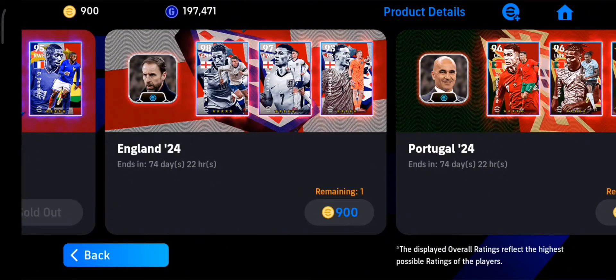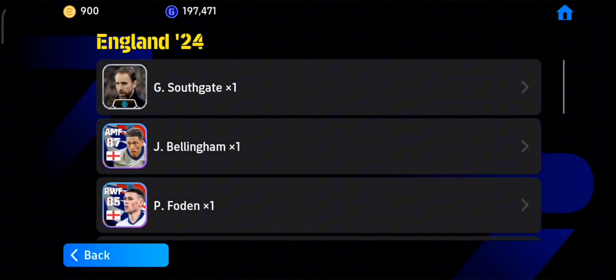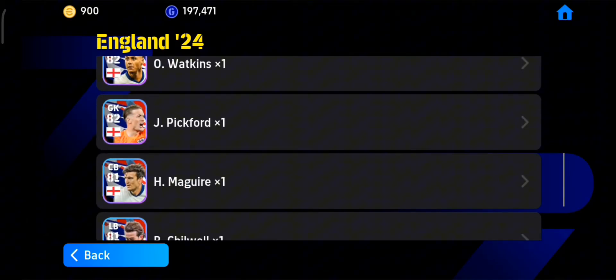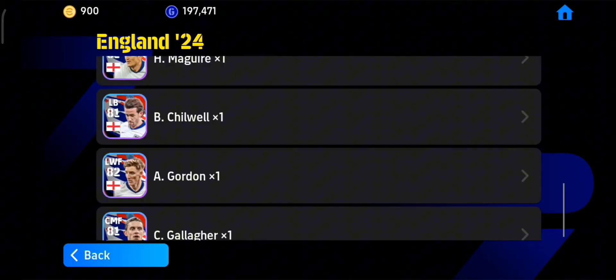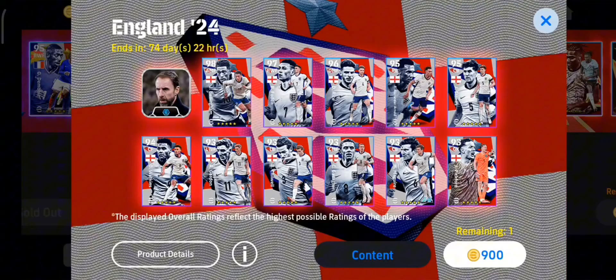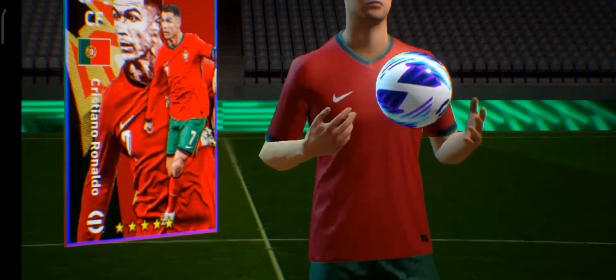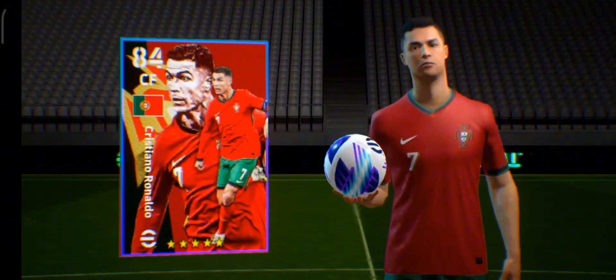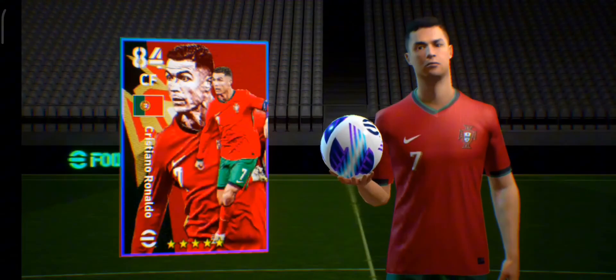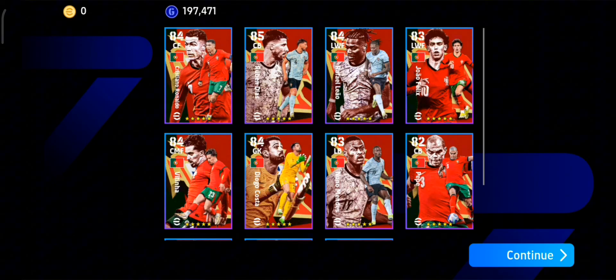There's another one — Bellingham. I have so many players right now, so I don't think I need Bellingham. I won't go for Cristiano Ronaldo — wait, actually I don't have any Cristiano Ronaldo card, so I will go for him. Ronaldo is my guy — that's why I take this pack. I'm a fan of Ronaldo, Rafaelio, and Pepe, so I will take this pack.